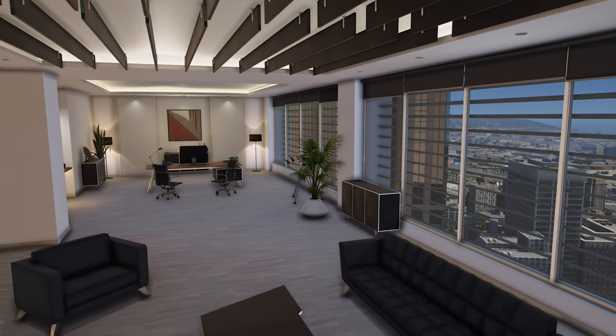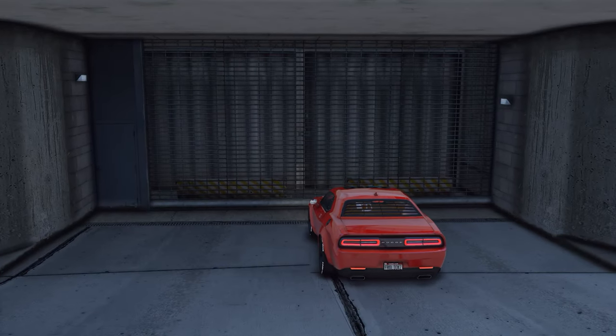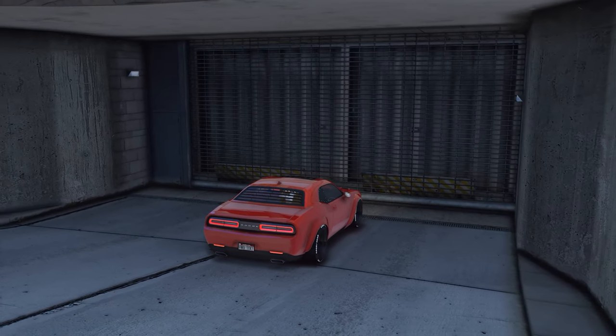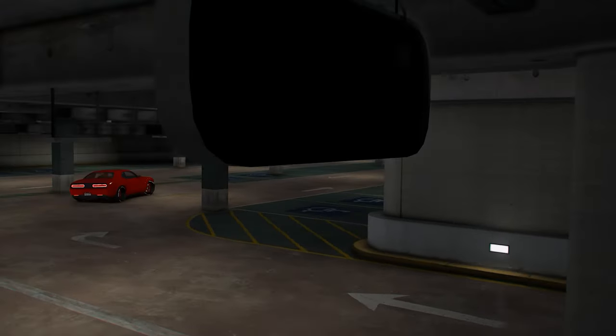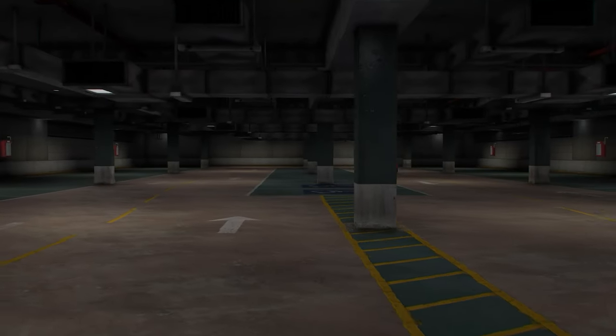But we're not done just yet. The thing that throws me off the most about the Maze Bank Tower is the fact that you can't even access the underground garage. And online, you can actually see it, but you have no access to it whatsoever. Unlike the Arcadius Business Center, you have full access to the underground parking garage and can actually drive straight up to the garage door, which I absolutely love. It's really fun hosting car shows down here.